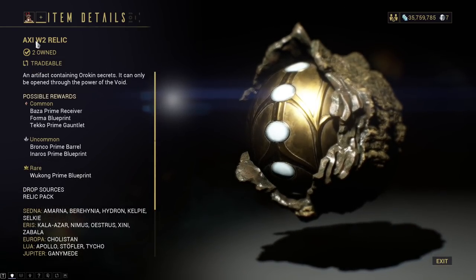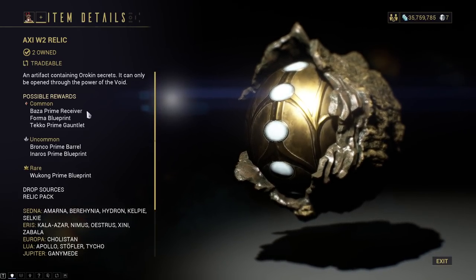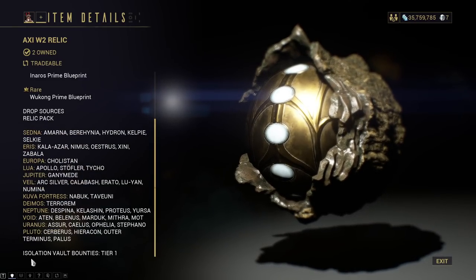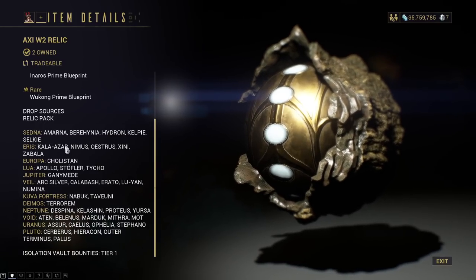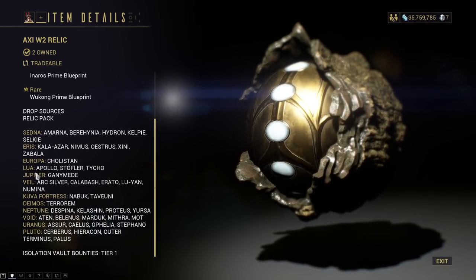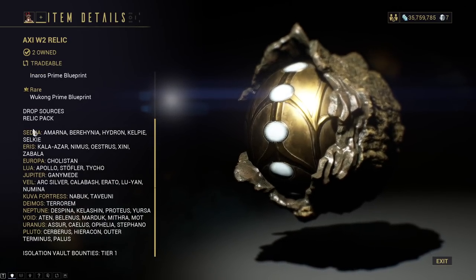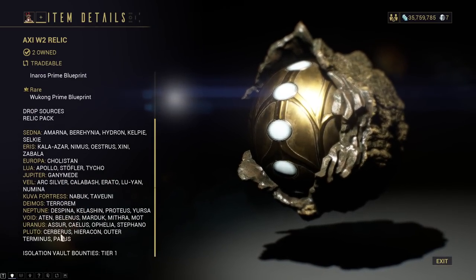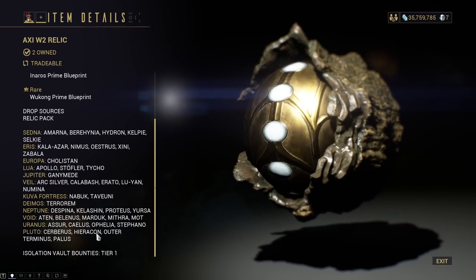Here we have Axie W2, which gives you the Wukong Prime blueprint, and then the general other stuff. You can do Isovaults tier 1 for these if you want, but they also just drop in high-level missions. As always, just do your favorite type of mission. Relic packs are always a gamble, but you probably have a lot of the Wukong Prime relics already if you've been playing, so it's always worth checking your inventory.